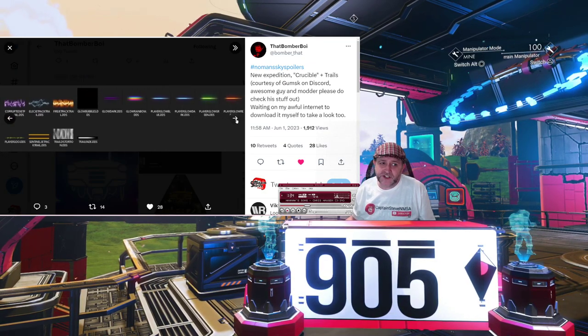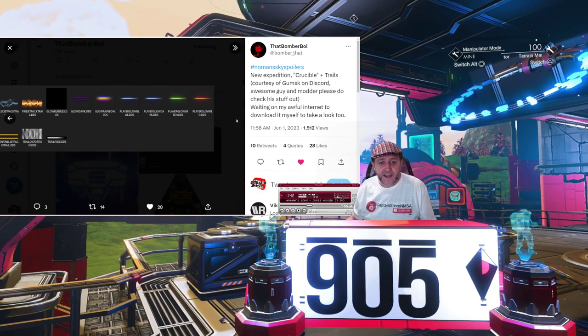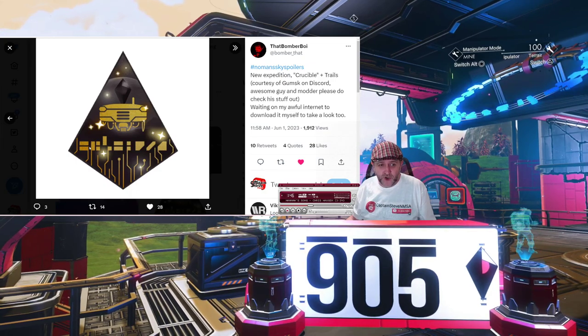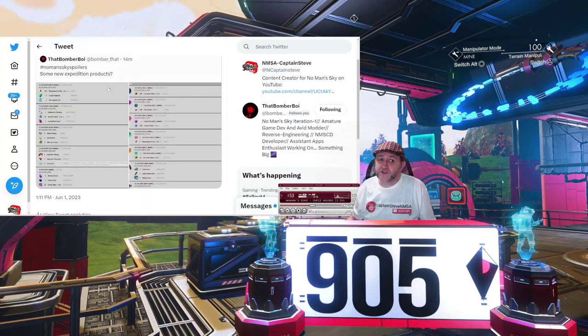There are some new trails dropping: a corrupted trail, an electric trail, and a fire trail. They've also got the word 'pack' in there, so I think it's for jet packs, but that might not be the case. This little snippet gives away the word 'Crucible' when it's converted, and that icon looks like it's for the camps.